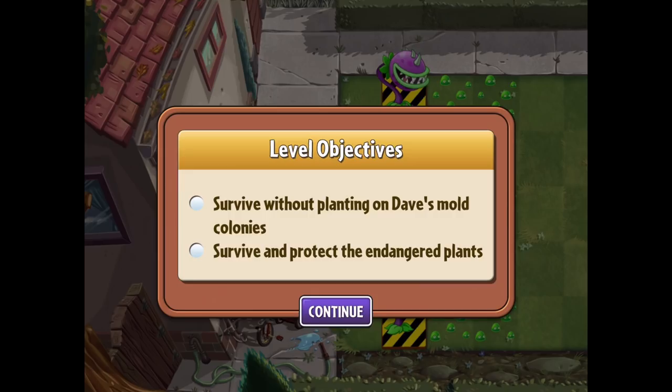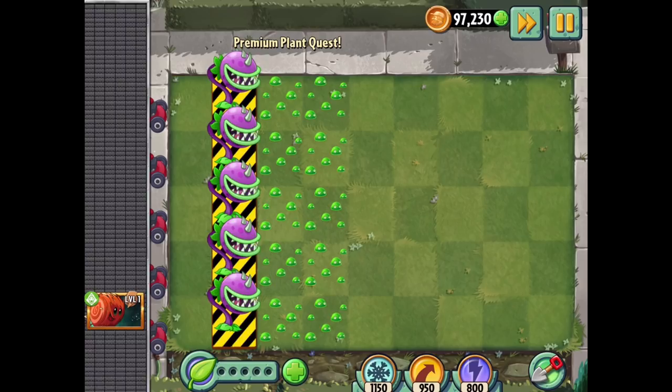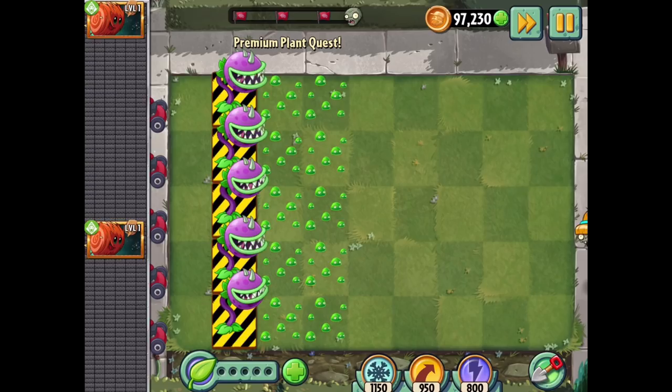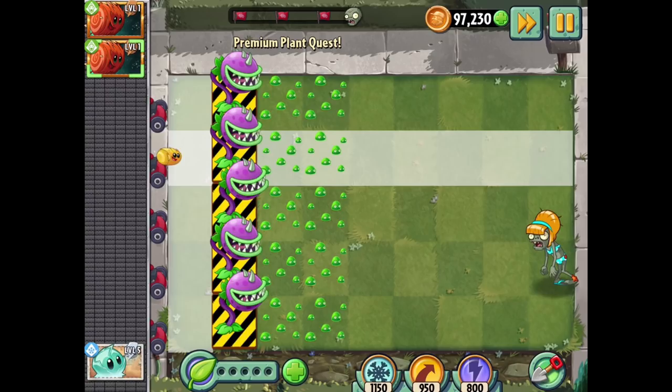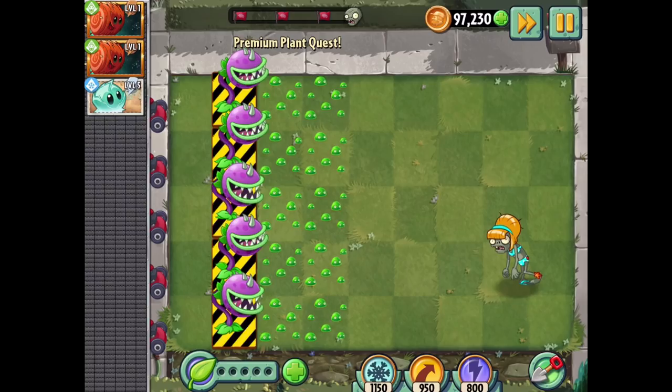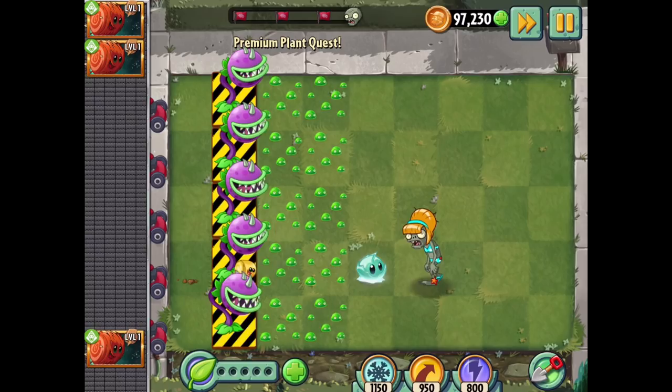So we'll figure that out first. There are some Chompers to protect, survive without losing plants on these mold colonies, and survive protecting the endangered plants. Maybe I'll wait for a couple of zombies to build up before getting too worried about it - the Chompers will also be able to help. Yeah, if it's going to what I think - it bounces off and knocks them back too. They look different here than they do in the image; I wonder if that's a level-up thing.